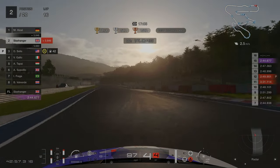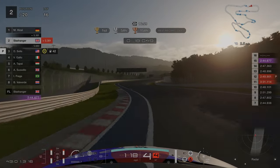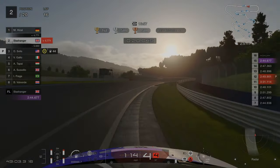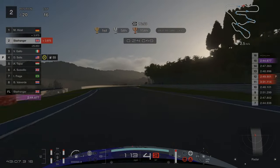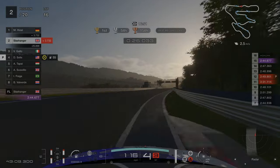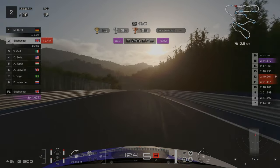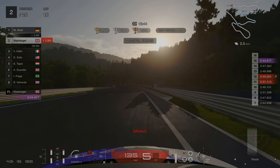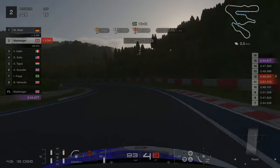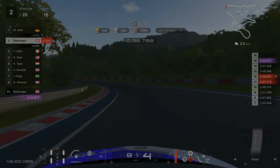When we get to the Esses we are going to use as much kerb as possible. Our next braking point is halfway between the yellow painted lines on the track and the red and white kerbs. Again we are going down to 3rd — you can stay in 4th here but I prefer to go down to 3rd.